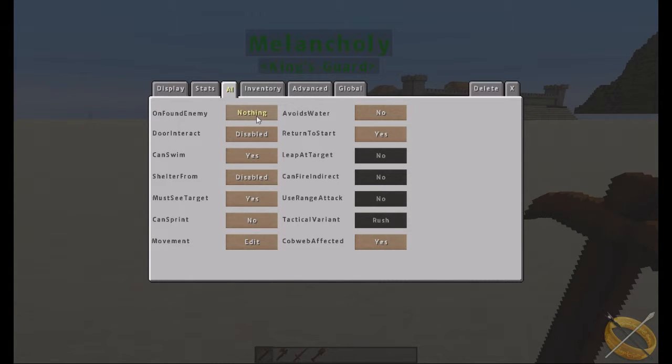'Nothing' means they just stand there and take damage — they don't react at all. For door interaction, by default NPCs cannot open doors. This applies only to vanilla doors, not modded ones, which is a common issue. You can set it so they can open and close doors; I usually leave it set to open for friendly NPCs that need to enter buildings.